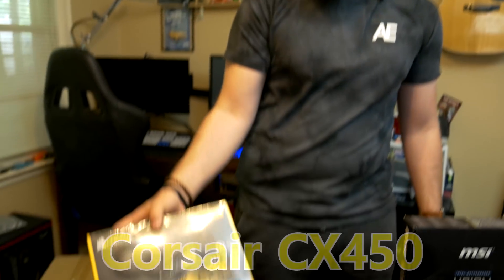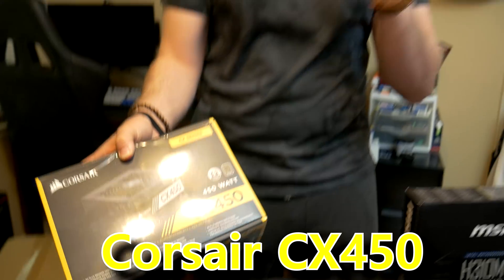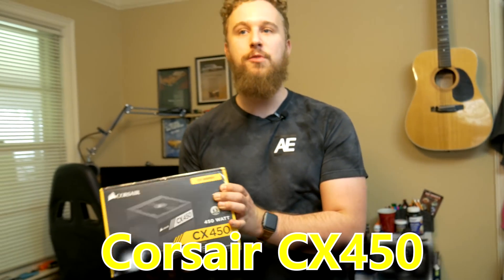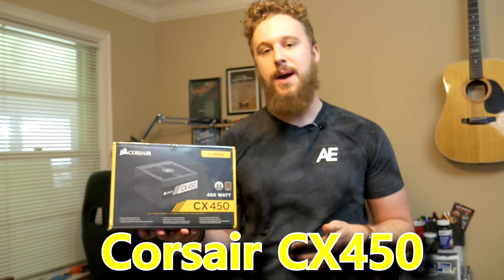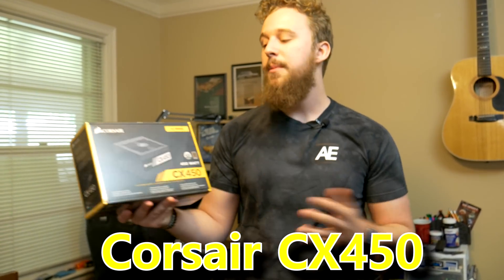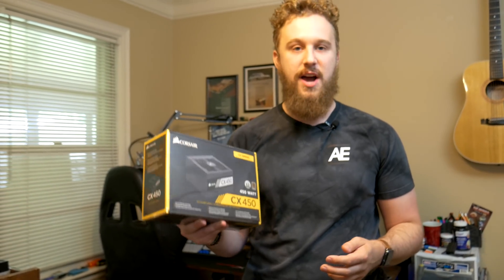For the power supply we went with the Corsair CX450 — not the EVGA power supply we normally use — but this is a power supply that a lot of people recommend and is a really good budget option. You can go the EVGA route; there will be other options in the description if this one's out of stock. But 450 watts is plenty for this budget build that's pretty much going to be sipping on power.